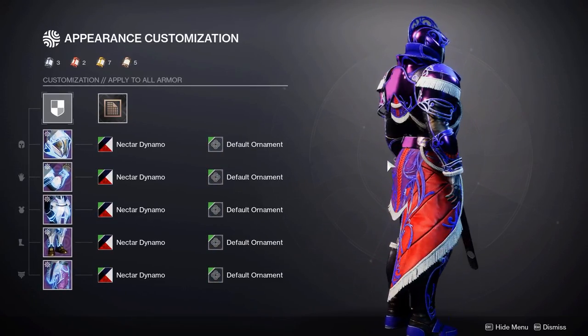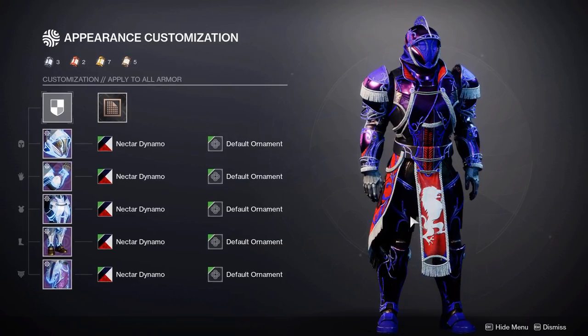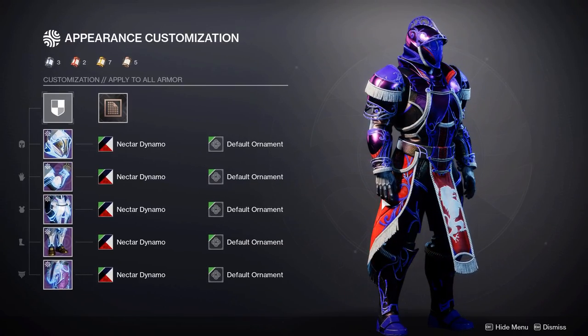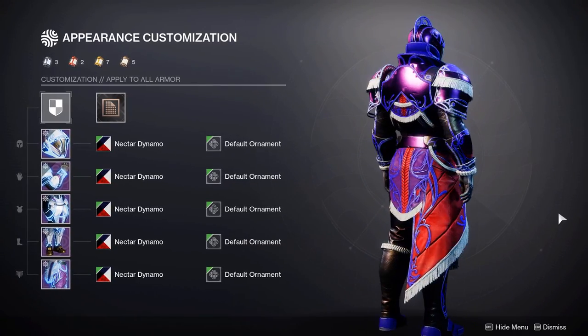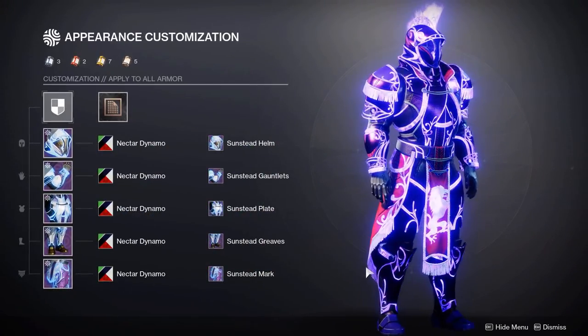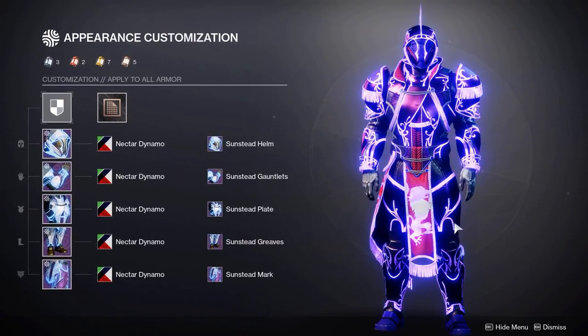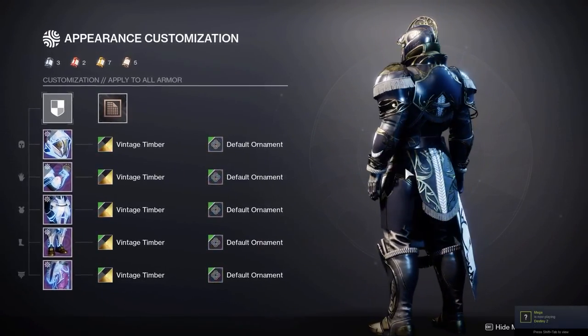Moving on, we have Nectar Dynamo for a nice neon bright look. I like all the pieces except for the red — it's a nice contrast, but personally I don't like it because of the white on the outside. That's why it's great to pair it with the Void glow: it hides all that white, and I think it looks so much better with Nectar Dynamo.